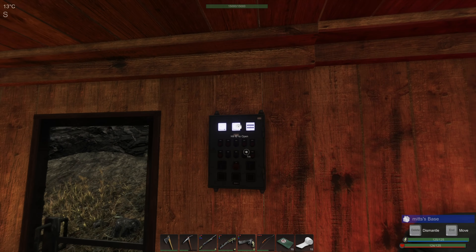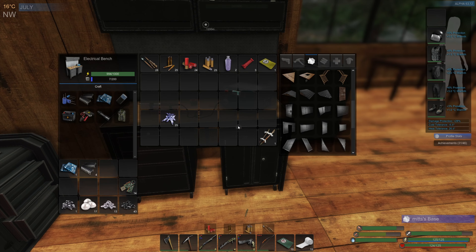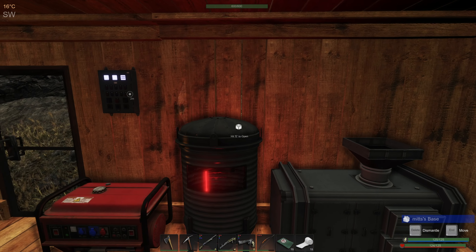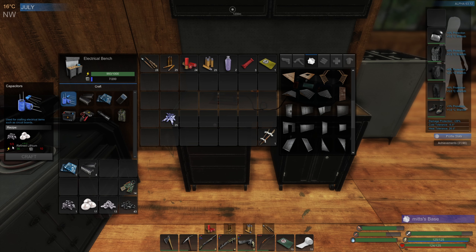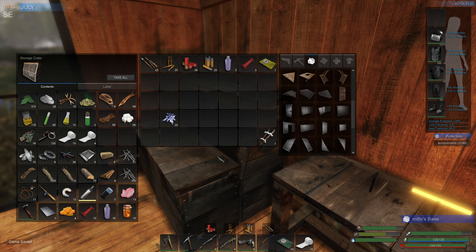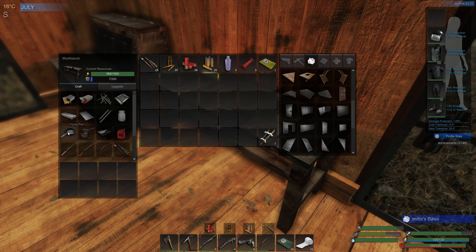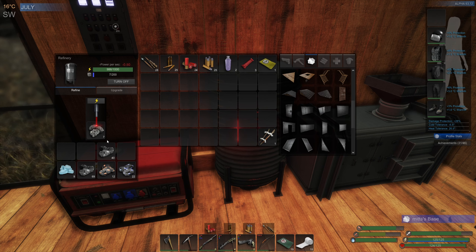We could possibly make ourselves another solar panel - we need two circuit boards for that. We've got one in there and seven there, it takes three... yes, we've got enough. Right, let's put these things away. This is what we're going to need for crafting the frying pan. We'll work on the ingots next - we've got the adhesive, so really it's just the iron.